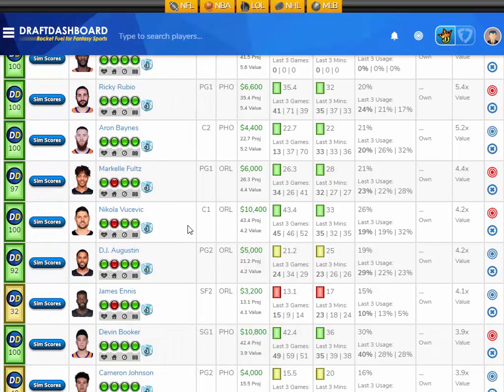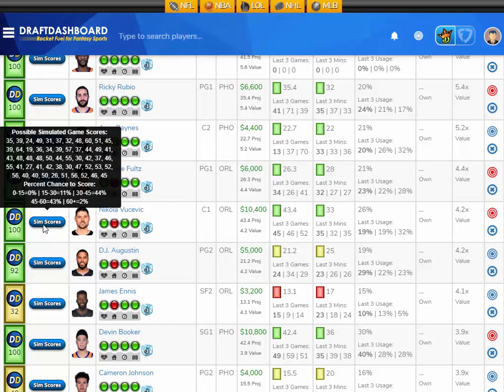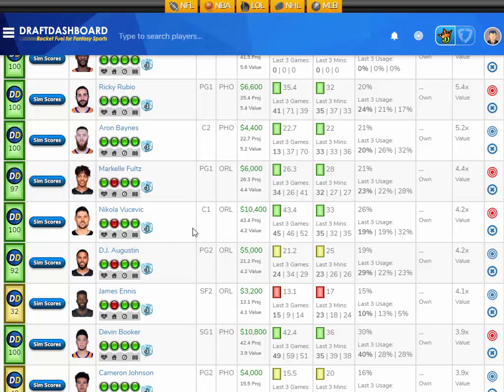Now moving up to the studs on the slate — I like Nikola Vucevic, projected at 43.4 fantasy points here tonight — that's 4.2 times value. He's 10,400 DraftKings salary. His Sims scores show a 0% chance to score 15 fantasy points or less, an 11% chance to score 15 to 30, a 44% chance to score 30 to 45, a 43% chance to score 45 to 60, and a 2% chance to score 60 or more. I like Nikola Vucevic at 10,400 DraftKings salary.